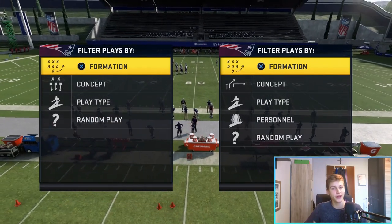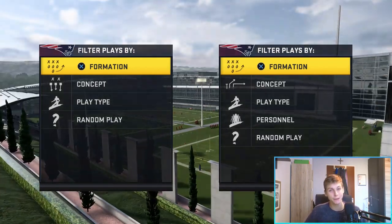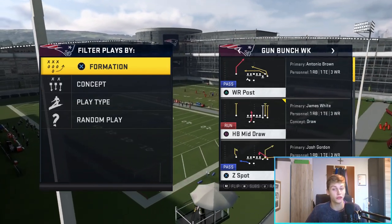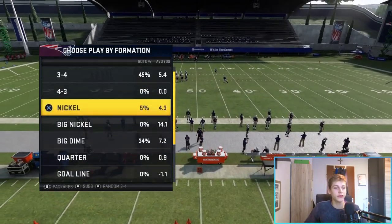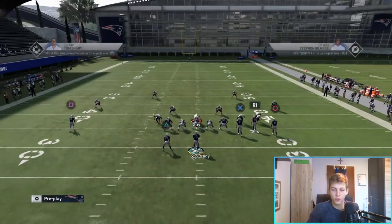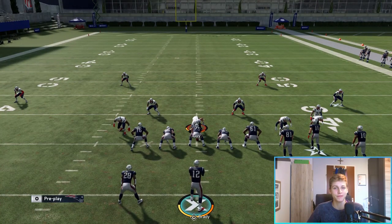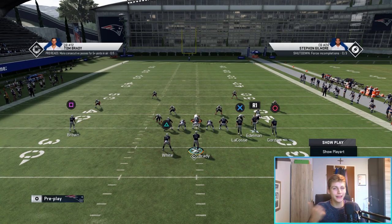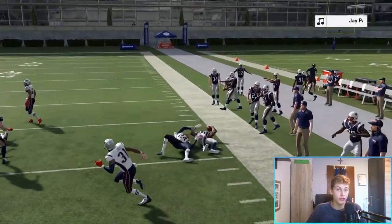Man coverage is a little bit funky sometimes so you don't know how it's going to react on the next play, but I'm saying 85 to 90 percent of the time this gets open. We're going to go into the Gun Bunch Week formation and choose the play Stick. It has a very sharp corner route — it's almost like an out route but not quite. We're going to come out in Cover One Robber.